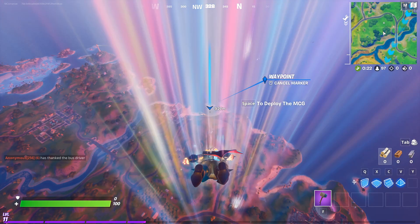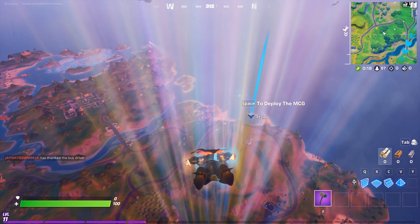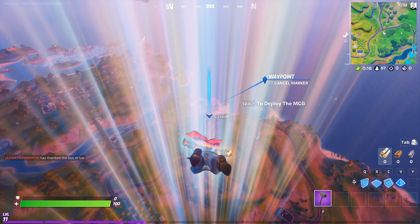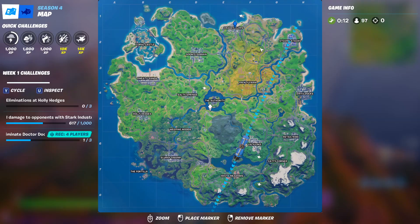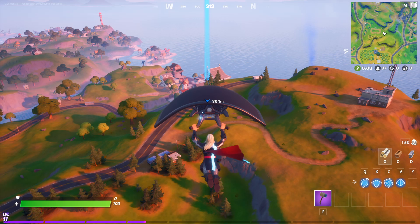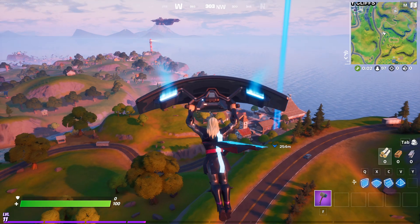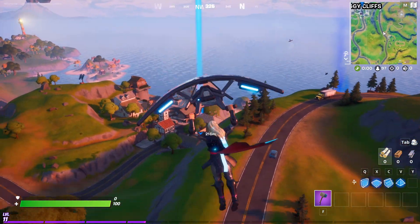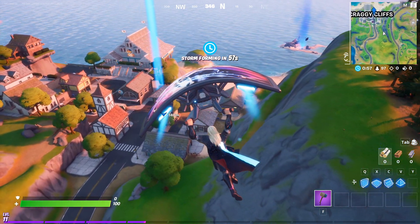I'm going to land on this island right here. After landing at Dirty Docks, Craggy Cliffs — a lot of people are just going to land there, but I don't think that is a smart idea, because then you don't have weapons to fight the robots when you get there.